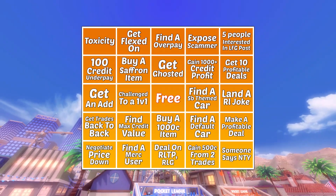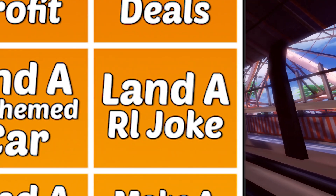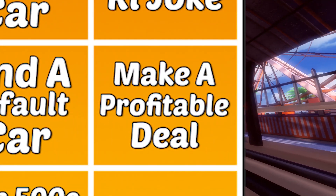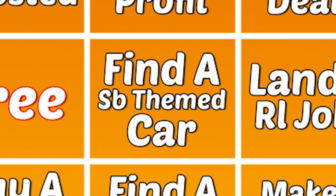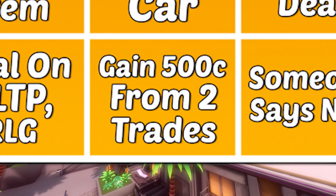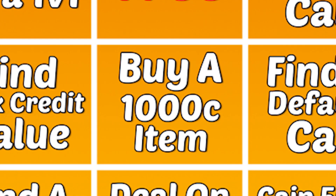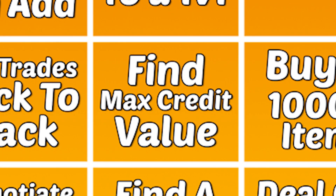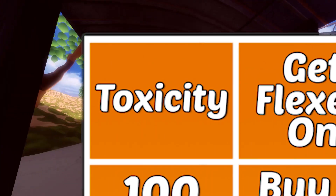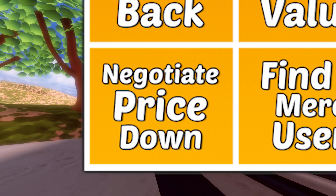The Bingo sheet is a lot harder than it looks: having to get five people interested in the looking for group posts, getting 10 profitable deals, land an RL joke, make a profitable deal, someone says no thank you, expose the scammer, gain 1000 plus credits profit, find a sky blue themed car, find a default car, get 500 credits profit from two trades, find an overpay, get ghosted, the free space, buy a 1000 credit item, find a deal on Rocket League Trading Post or Rocket League Garage, get flexed on, buy a saffron item for a profit, get challenged to a 1v1, find the maximum credit value for my item, find a merc user, find a toxic person, get a 100 or more credit underpay, get someone to add, get two trades back to back, and negotiate a price of an item.